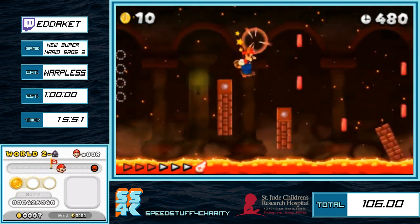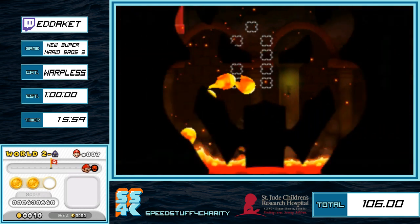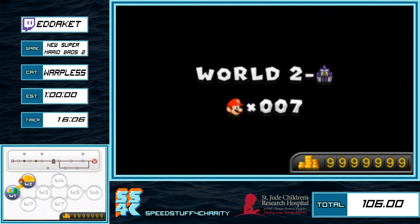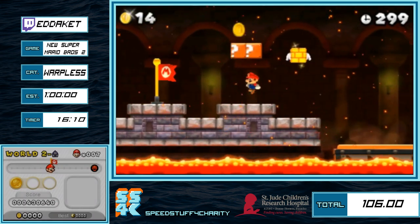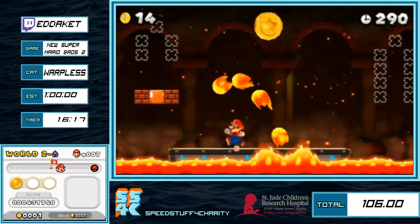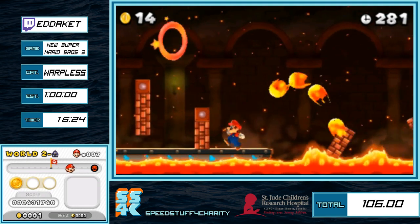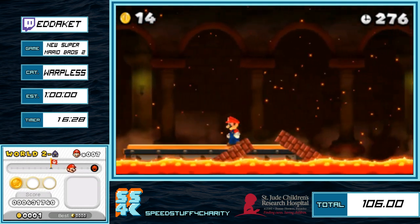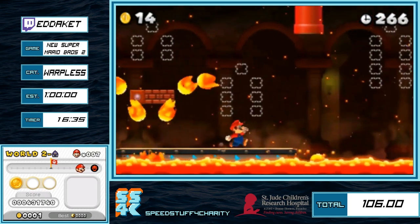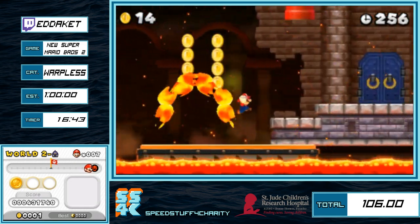Wait, I completely messed that up — that was me being stupid. So you guys get to see the way it's supposed to happen. I thought I did the first part twice. This is what you're supposed to do for this part. Luckily I don't need that coin — the first part of the run where we needed five coins was a lot tighter in terms of the coins we're going to grab. There are basically five coins we need to grab and five good coins to get.